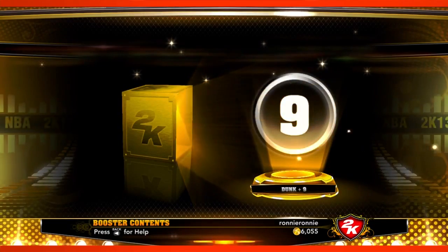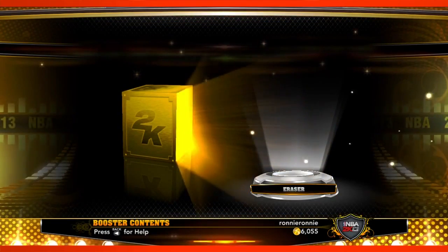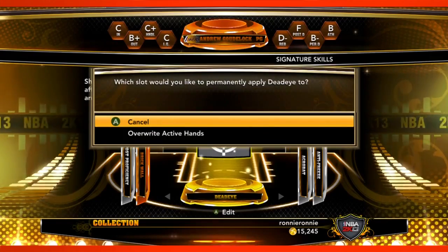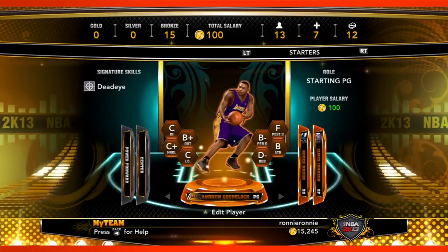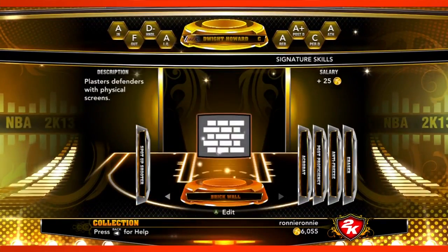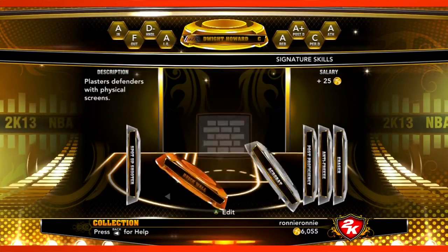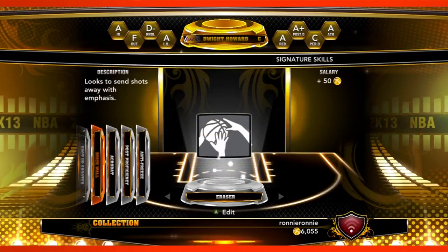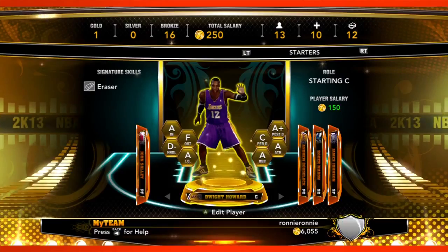Some other types of items you can get from the booster packs are signature skill cards for your players. As we've talked about how NBA players have these signature skills, within these packs you can get the spot-up shooter signature skill card or the corner specialist, and you can apply them to your players to make them truly unique from everyone else's player. Your version of Dwight Howard can have three signature skills, while your friend's might have three different ones, making them totally different players.